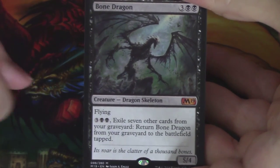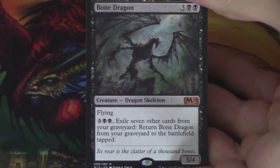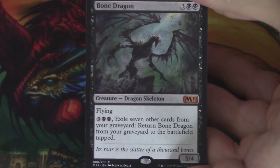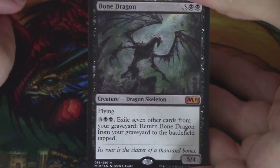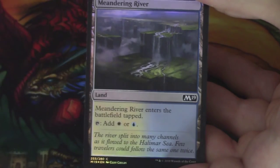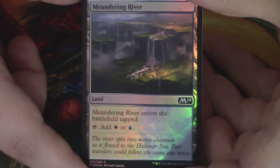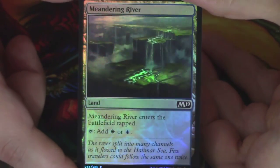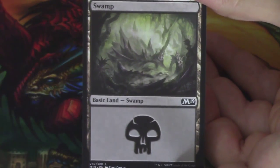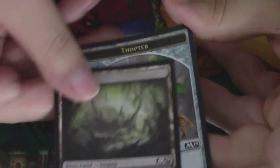And our rare mythic is a Bone Dragon — a mythic, our first mythic of this opening. Behind the Bone Dragon, a foil non-basic land in Meandering River — very, very cool. Do we get another non-basic behind it, or do we get a basic? We get a basic. In a Swamp, and then a Thopter token.